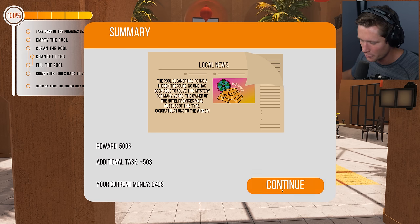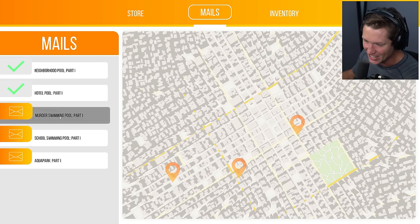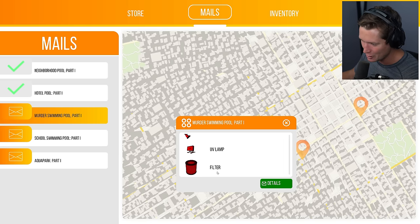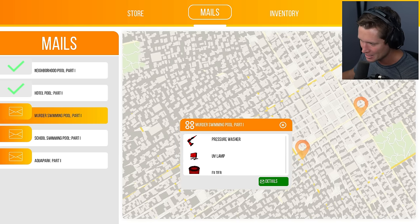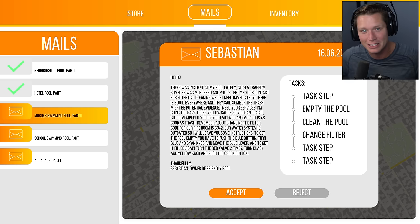Pool cleaners found a hidden treasure — no one had been able to solve this mystery for many years. The hotel owner promises more puzzles like this. We get a 500 dollar reward and 50 bucks for the additional task — now we've got 640 total, enough to take on the murder swimming pool. We'll need to buy a UV lamp and filter. There's an incident at that pool — we'll take it on next episode. Drop a like and subscribe if you haven't already!